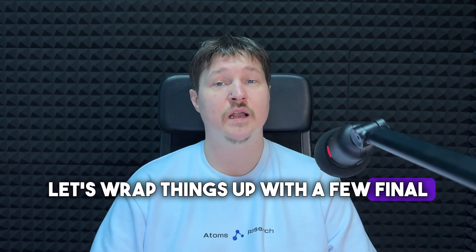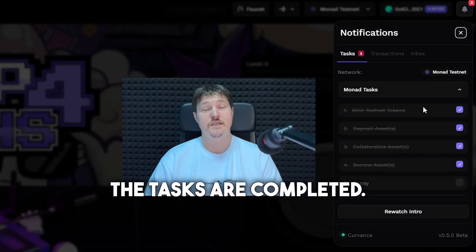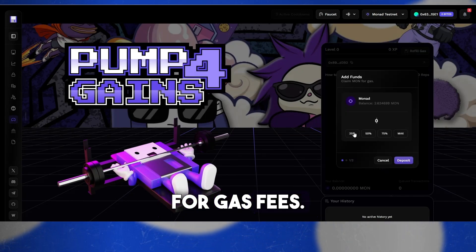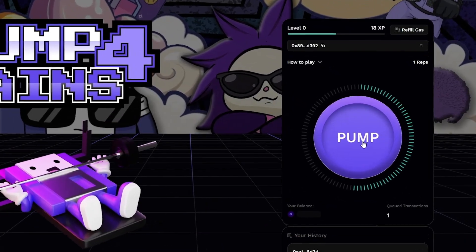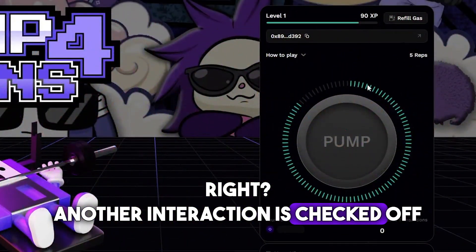We're almost done with Curven's. Let's wrap things up with a few final steps. Click the bell icon to make sure all tasks are completed. Then it's time for a quick game — choose your wallet, click Refill Gas, add MON tokens for gas fees, and tap Pump a few times to interact with the game. Easy — another interaction checked off the list.